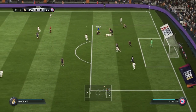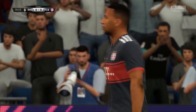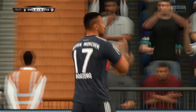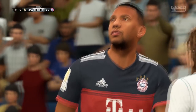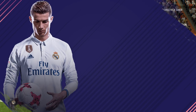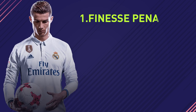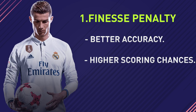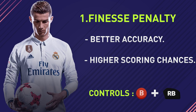Here's a real game situation where Boateng has just fouled one of my attacking players in the area, resulting in a penalty. The first type of penalty we're going to take is the finesse penalty. I chose this one first because the finesse penalty gives better accuracy when putting it in the bottom corner, top corner, or down the middle. More than likely you're going to score, depending on whether your opponent's goalkeeper guesses the right way.